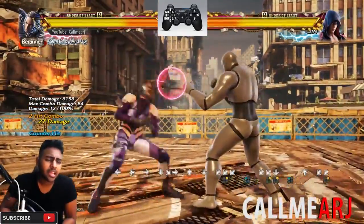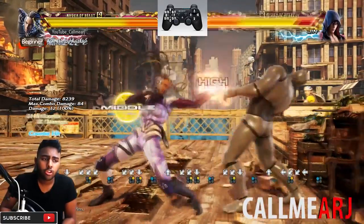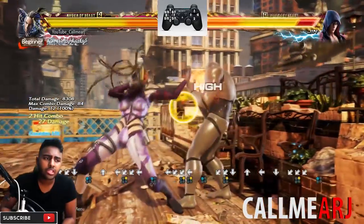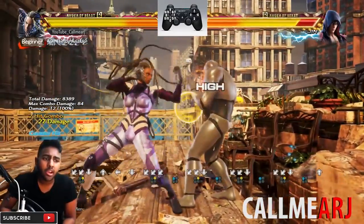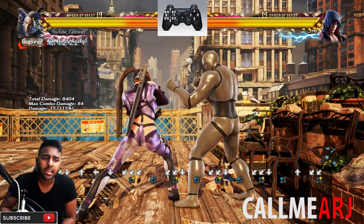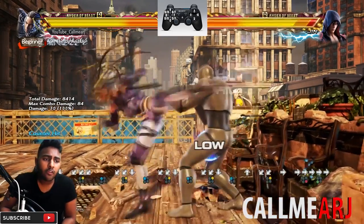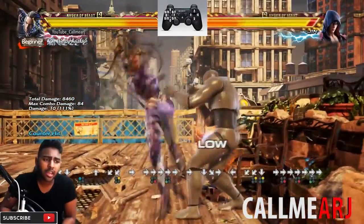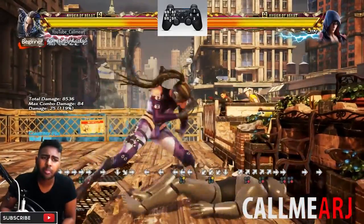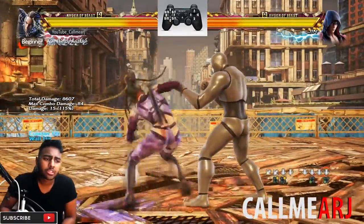Also at 12 frames is b~d+2,1 - really really strong because it's fast, and on hit gives you plus frames. If you just do b~d+2 you're into back turn immediately. From back turn you can go for the quick low which is forward 4+1, really damaging and fast and unexpected, or you can go into the hop kick launch from back turn, or a sweep.